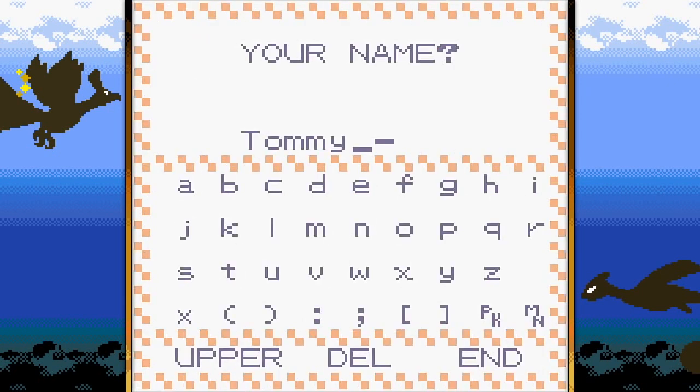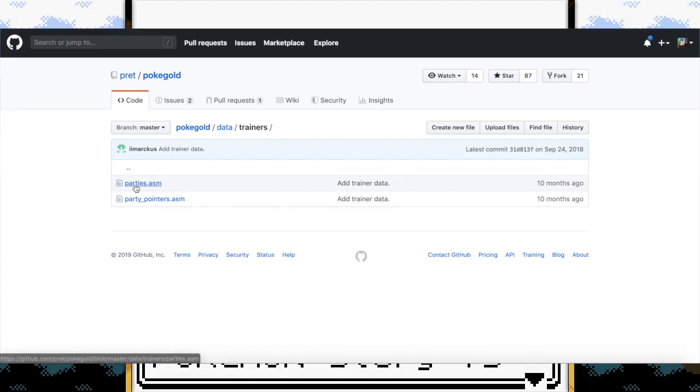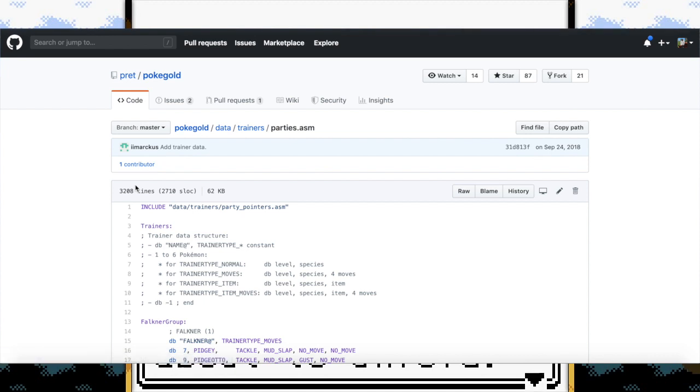I did use them a lot in Pokémon Ruby, which hopefully I'll talk about in a later video. For now, let's check out the trainers inside of this party assembly file. The way this file is organized, all the gym leaders are right at the top.